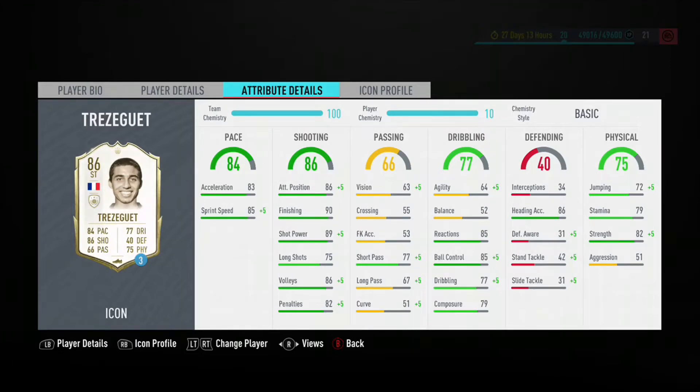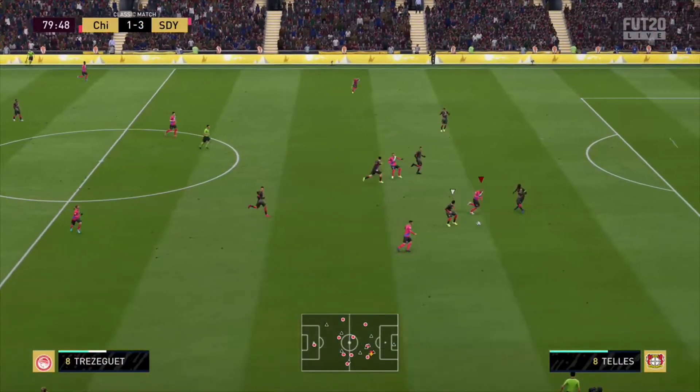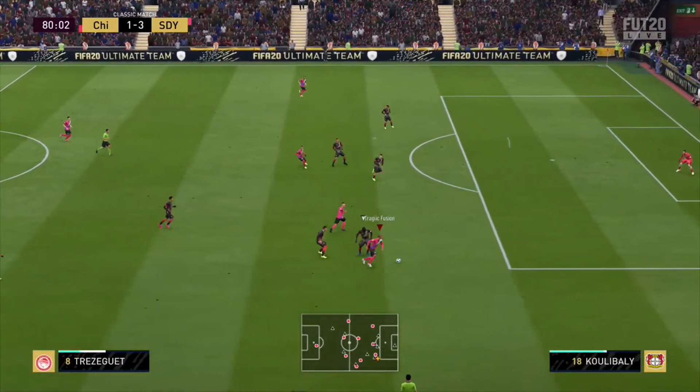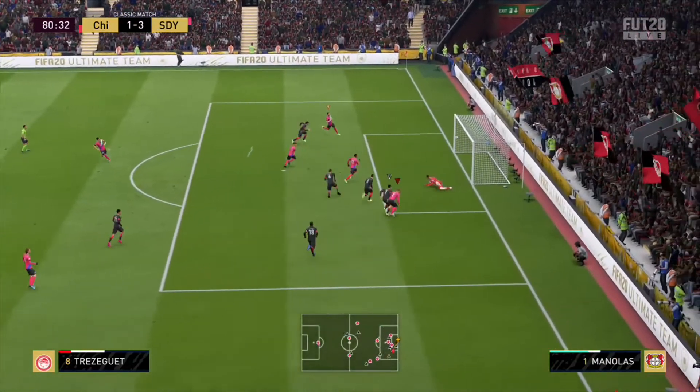Trezeguet looks pretty good this year. He's got 84 pace, 86 shooting, 66 passing, 77 dribbling, 40 defending, and 75 physicality. He also has the 4-star/4-star combo, which is really nice — weak foot is very important this year.